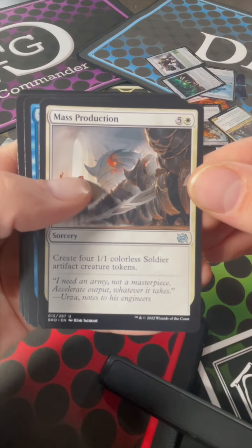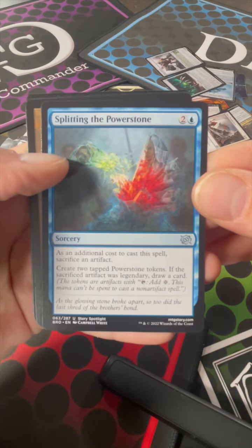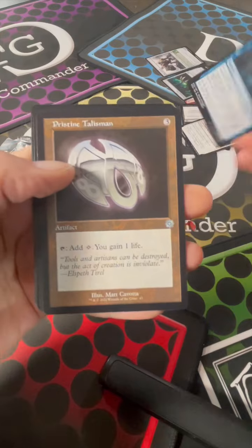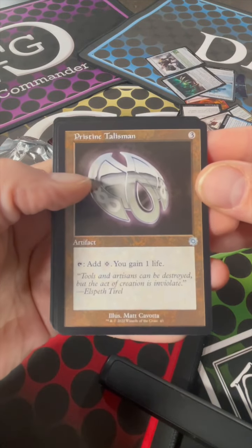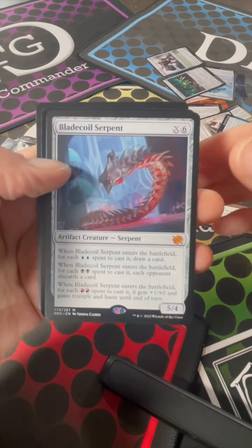Mass Production. Splitting the Power Stone — no, why would you want to do that? Pristine Talisman, old school style — that's nice.